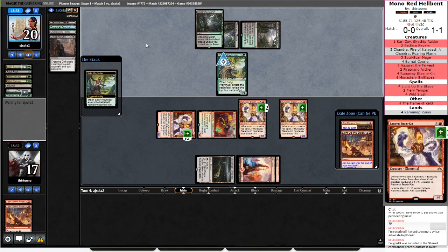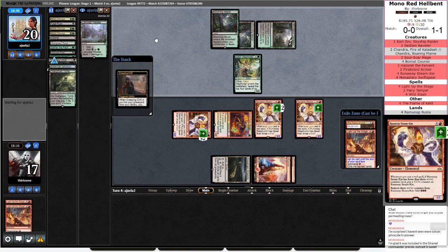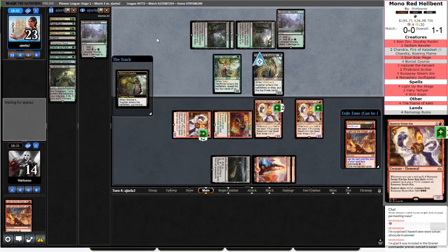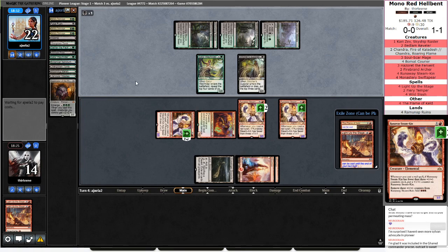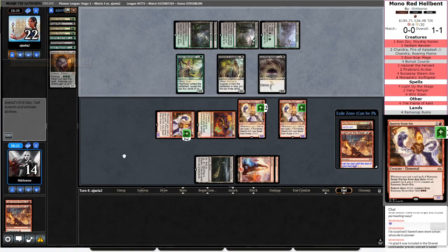Seriously, another Creeping Chill? You found two in your top 20. I guess it's not super improbable, but still rather frustrating. Creeping Chill, Botanical Sanctum — so they took the Land of War Wastes. But they've been trying to find their land drop every turn, so I assume it's coming down. Stitcher Supplier will do a good job fueling the yard for them. Land of War Wastes came down. Is this another Supplier? Looks like another Supplier. Oh, it's Gurmag. Okay, well Gurmag makes things slightly more awkward.